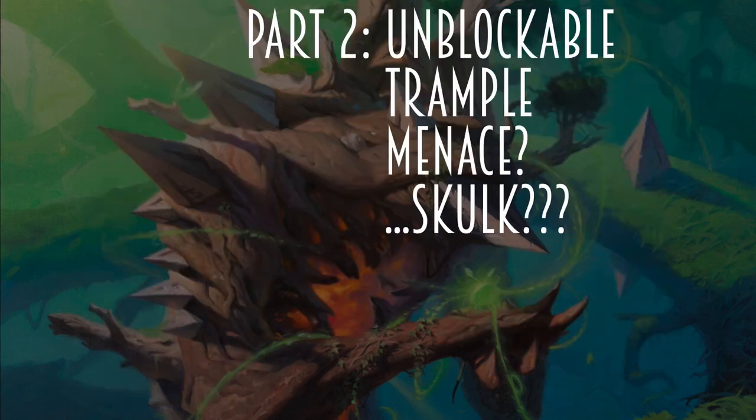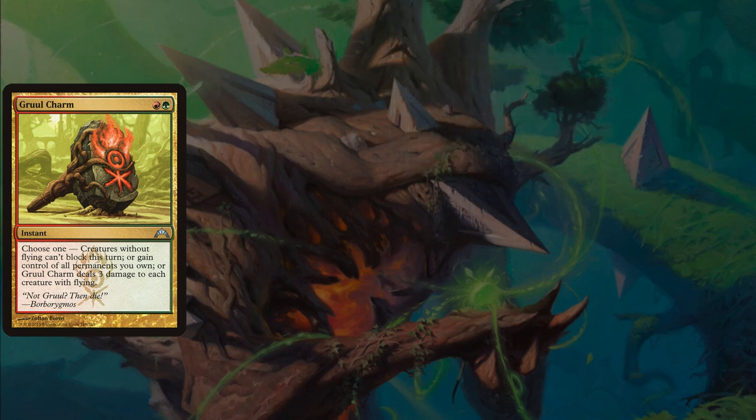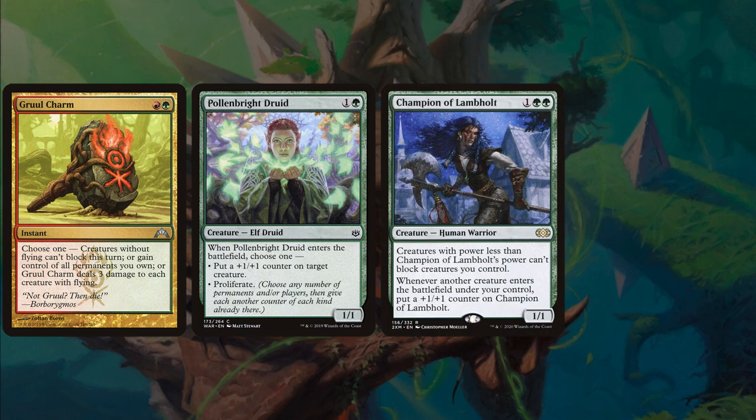Now onto Dodge, Duck, Dip, Dive, and Bulk — all these cards are going to pump up our board and allow them to be evasive. We have EDH staple Gruul Charm, a red-green instant with three modes: creatures without flying can't block this turn, or gain control of all permanents you own, or Gruul Charm deals 3 damage to each creature with flying. Most of the time it'll allow our ground pounders to get in, but taking your stuff back is great and blowing out all flyers is also helpful. Pollenbright Druid, when it enters the battlefield, you may choose one: put a +1/+1 counter on a Champion of Lambholt, or proliferate.